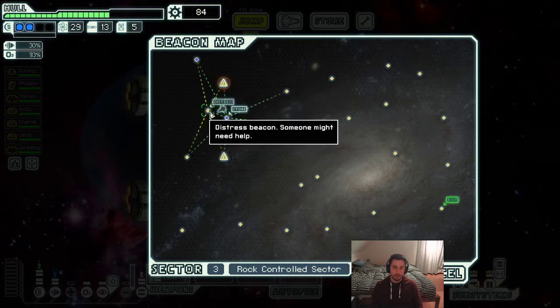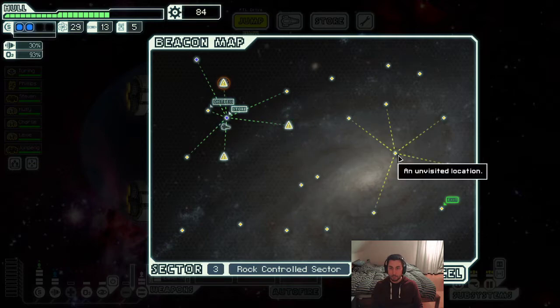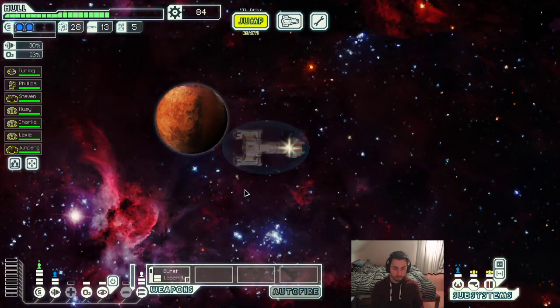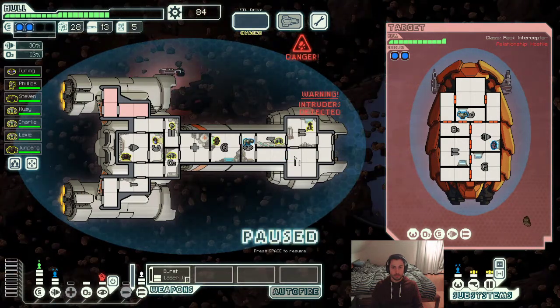I'm going to jump back here, take the distress beacon and then this jump right here, and then make my way down here. Let me just check what leads to the exit — I was worried this might not lead to the exit, but it does. Then we're going to go down here and make our way back up so we can see all of the jumps in the sector. Here we're going to use the asteroid field to our advantage.